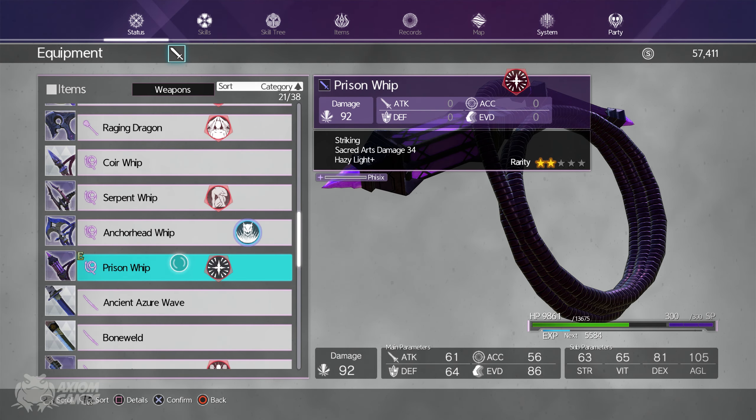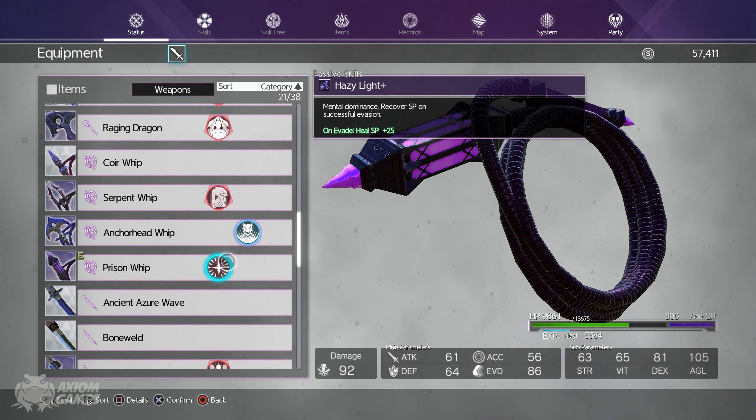Hello guys and welcome to my guide for the Prison Whip. The weapon can be obtained from Minelda Rocks. The Prison Whip has extra sacred arch damage and a passive that gives you 25 SP whenever you do a perfect dodge, and it doesn't seem to proc from normal evasions.